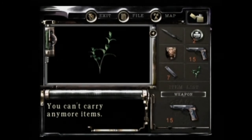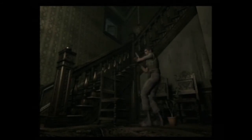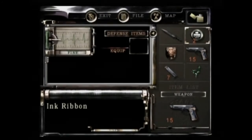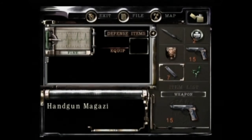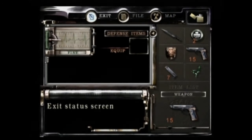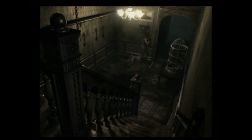Can't carry any more items. Damn it! Ink ribbons — two off. Green herb. Hangar magazine, green. Are we getting somewhere? Need to find a typewriter to save the progress that I've made.